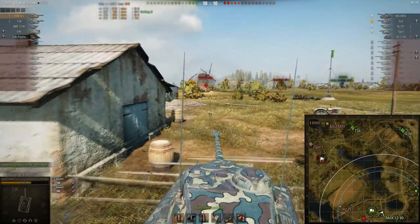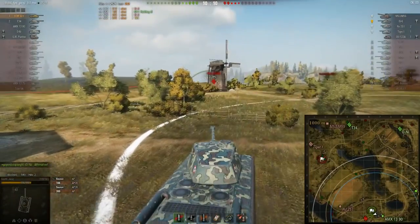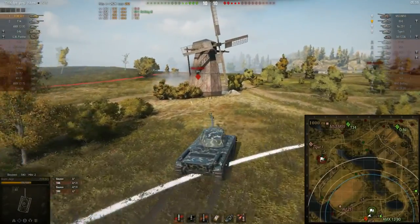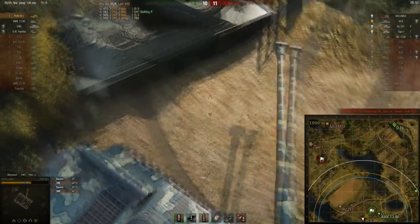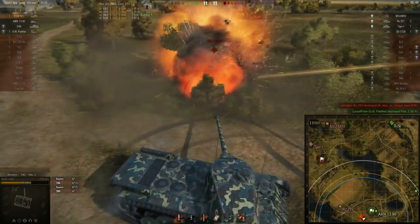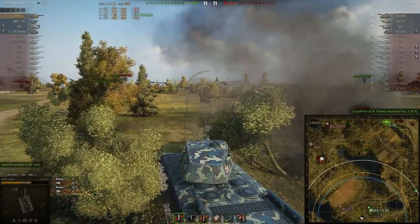The aim time can be quite long — I believe it's about two and a half seconds, maybe even three. The CDC again has better aim time. But he does manage to get round the side of the IS-6, and I think the IS-6's turret must have been damaged because it couldn't turn very fast at all. The IS-6 goes down with some support fire from the GW Panther.